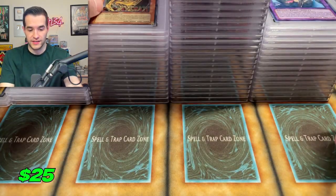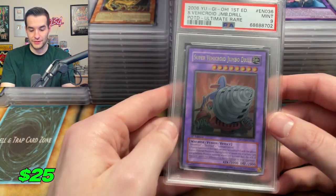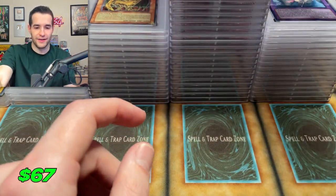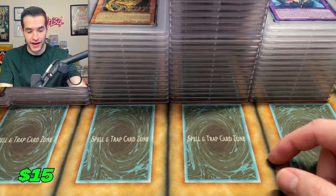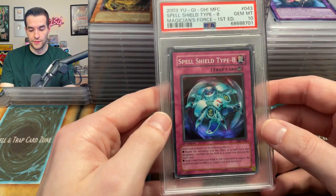Those tin promos did absolutely terrible. Jumbo Drill got a nine — of course it's an ultimate rare. A seven right out of the tin. Wow — those were not worth grading at all. Seven, seven, eight. Maybe I'll sell those as a set or something.